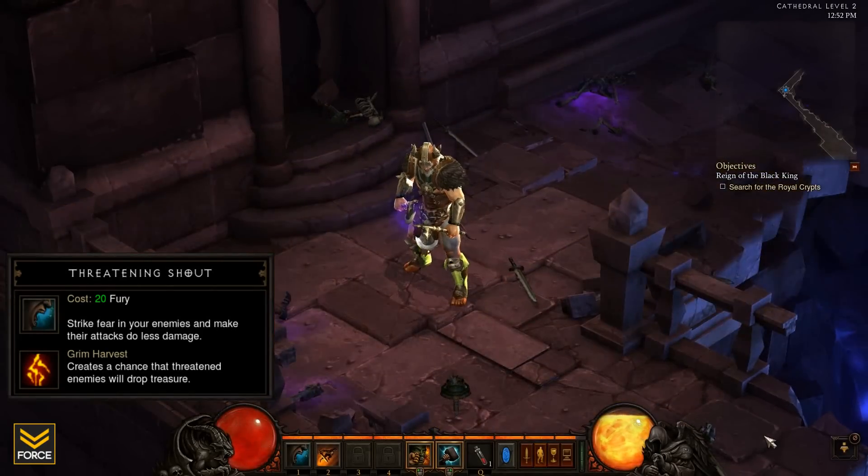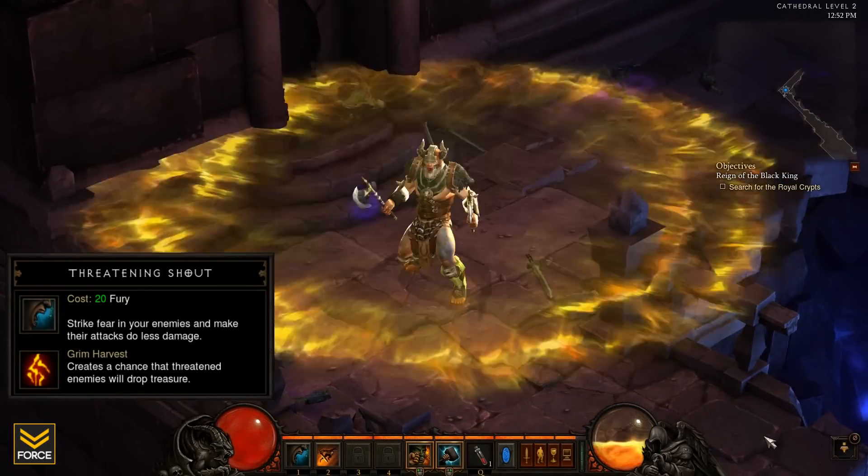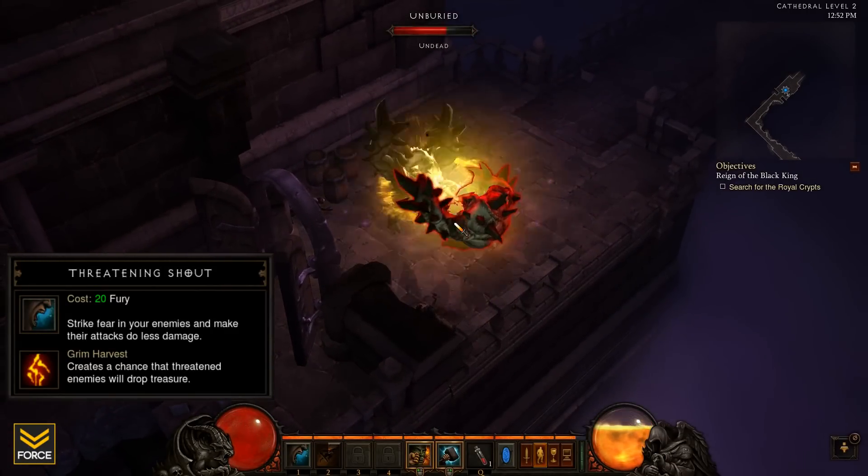Selecting the Grim Harvest rune shakes enemies so badly they have a 5% chance to drop additional treasure.